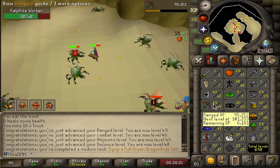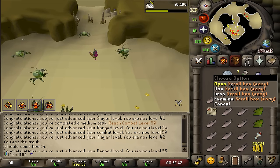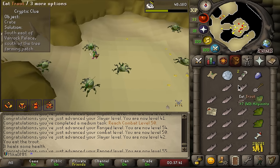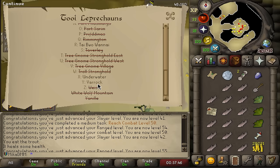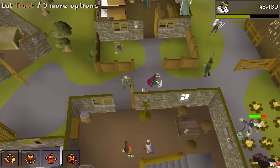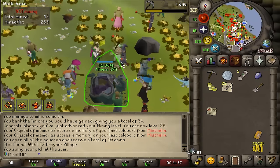Slayer task is done, and we got a few completions in the process, such as reaching level 50 combat. I have a few easy clue scrolls — I just want to complete one real quick. South of Varrock Palace. Let's see if we can start getting better at this. I got a studded body — yay, it's fine, never doing it again. Exciting leagues gameplay right here.